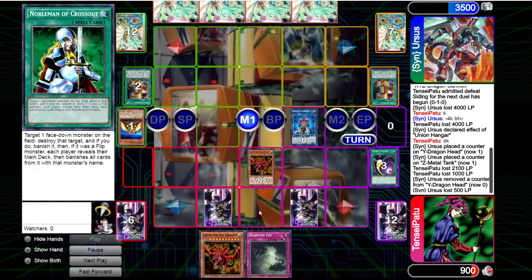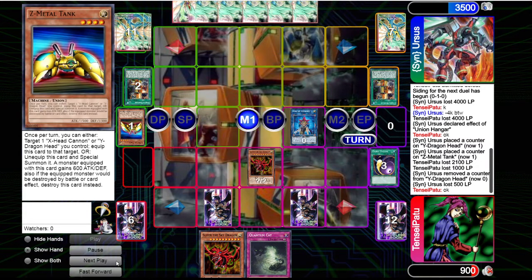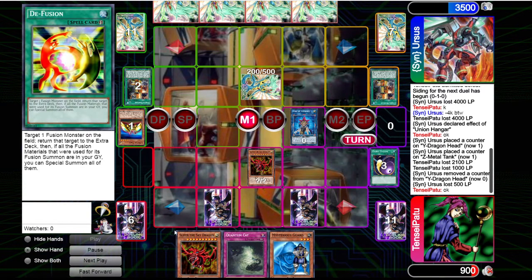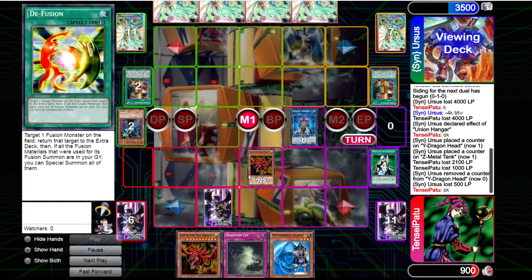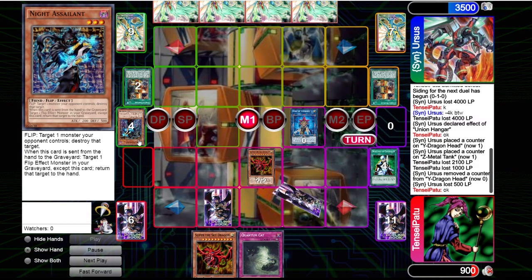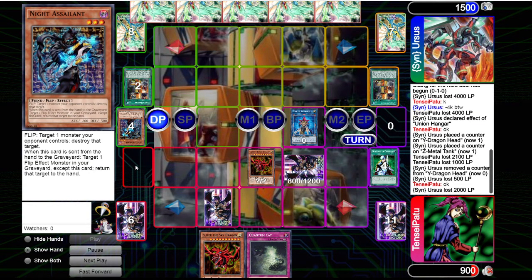We have D-Fusion and Nobleman. Union Hangar will unfortunately give him the new Z-Metal Tank, but he plays 3-Hangar so it's easy to see those. He gets Z-Metal Tank and summons it. But here we luckily have the Nobleman — the second effect of Nobleman will make him banish all the copies of Knight Assailant from his deck. Now we got rid of the infinite resource loop that makes him destroy all of our field with XYZ Dragon Cannon, and we can also get in for 2000 direct damage.